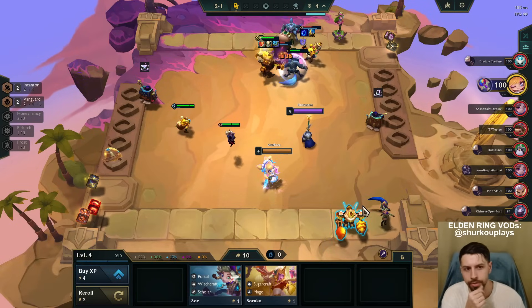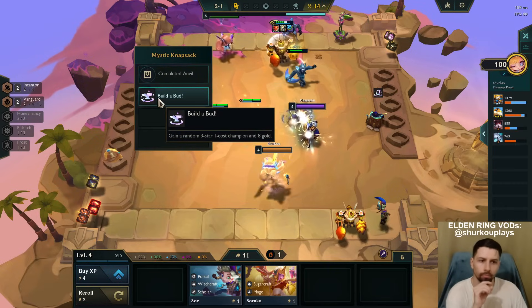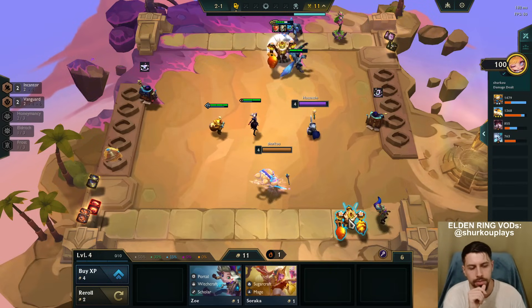I have a guaranteed fast nine win streak. Level four making ten because Build About also gives you money - eight gold. Very very nice augment, I like this more and more.